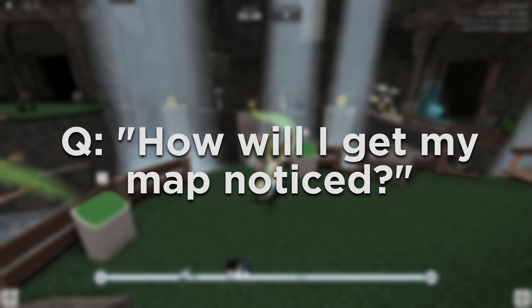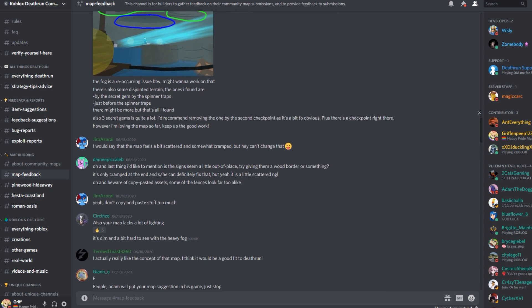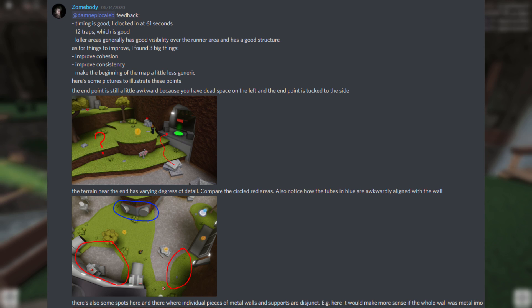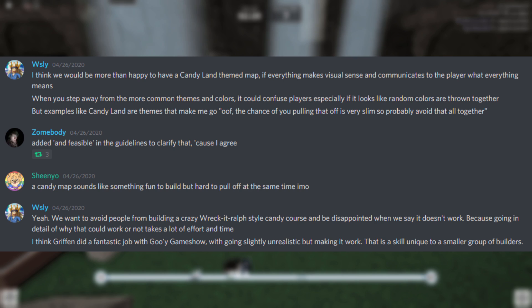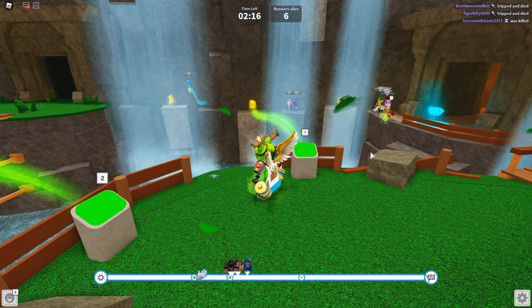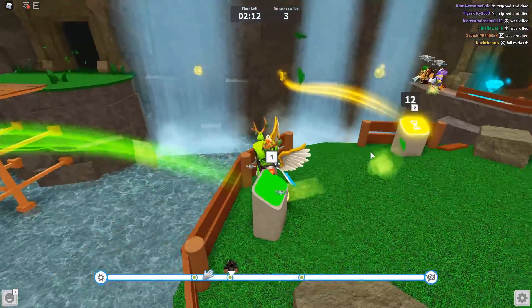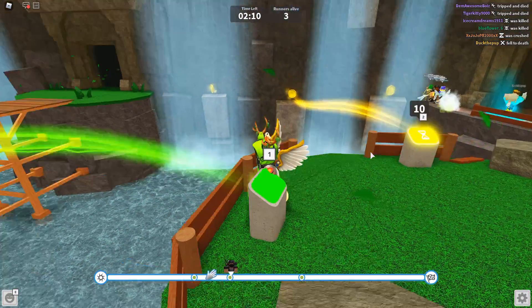How do I get my map noticed? Deathrun has an official Discord server where you can post images and a place link for your map. The developers are always scanning through, so they will definitely see it. If they like what they see, they'll most likely give you some feedback, which you can use to better your chances of completing your map. I'm active in the server as well, so you may see me giving feedback from time to time.